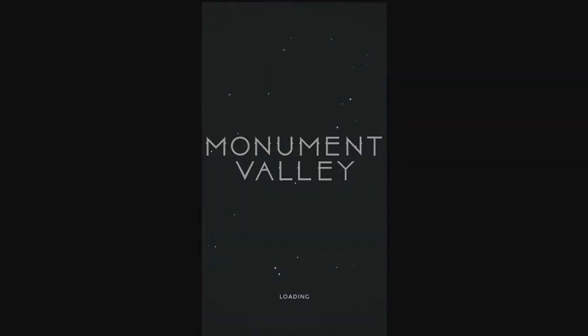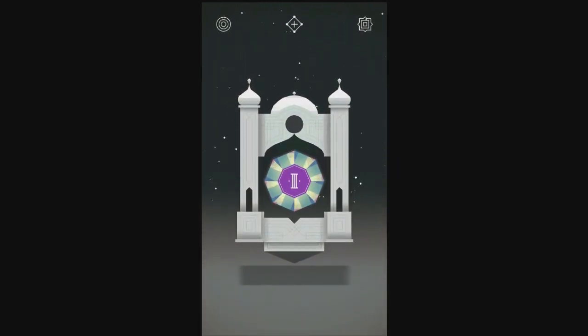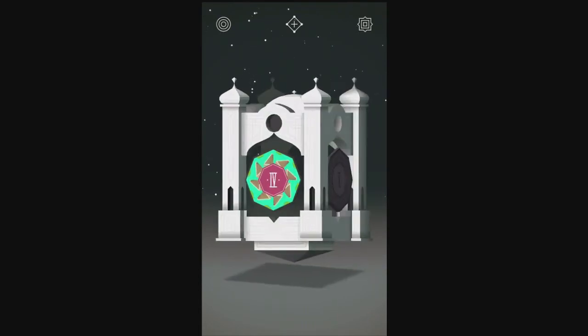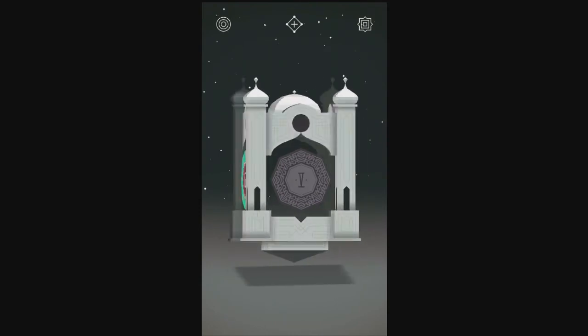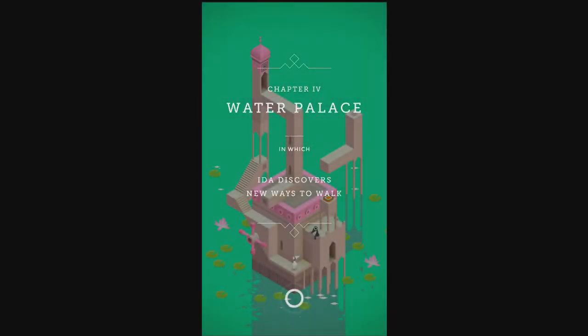Is that going to be it for chapter three? Alrighty, this is the last one on this — I think it's four sides. Nope, it keeps going. Should have expected that. Alrighty, let's go on to chapter number four: The Water Palace. In which Ida discovers new ways to walk.